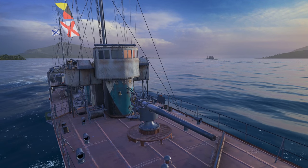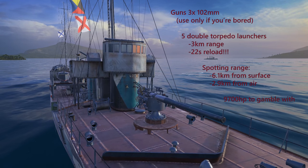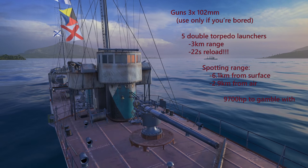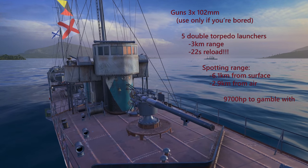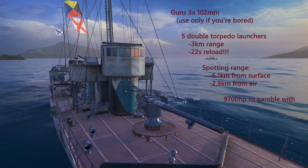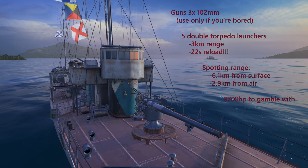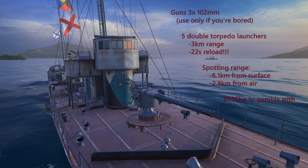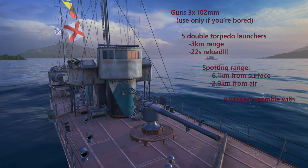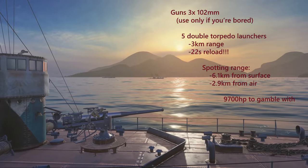Let's move on to the last replay and recap the Derski stats again. The AA range on the Derski is 0.9km, so there's no point switching off the AA armament. The guns are completely useless — 3 of them, 102mm — do not use them unless you're bored. You have 5 double torpedo launchers with a 3km range. Spotting range is 6.1km. And the reload rate for your torpedo launchers is 22 seconds, which is really good.